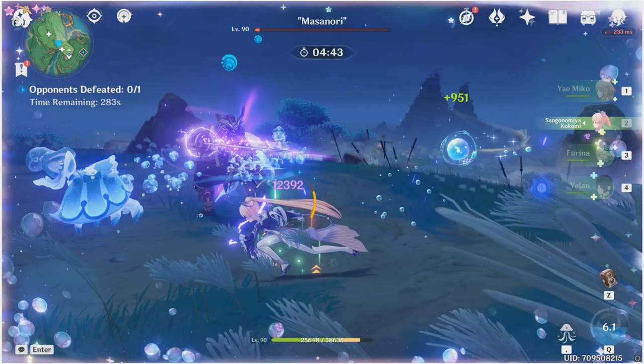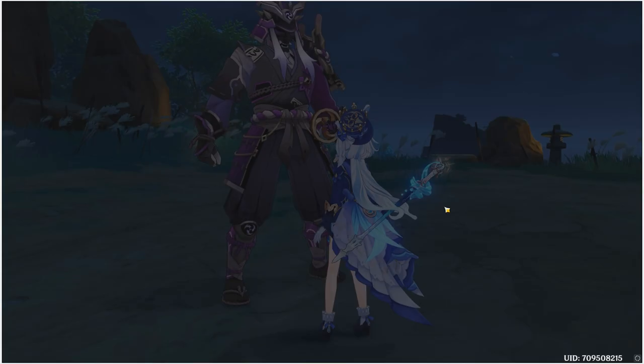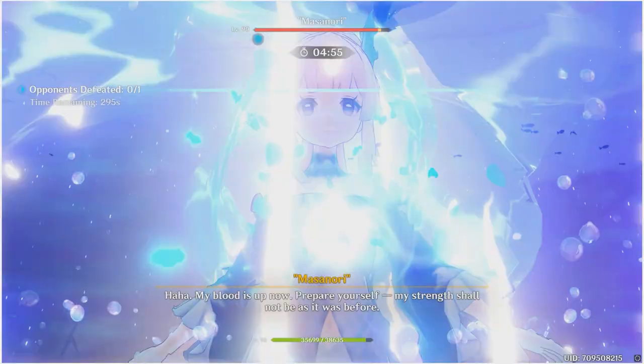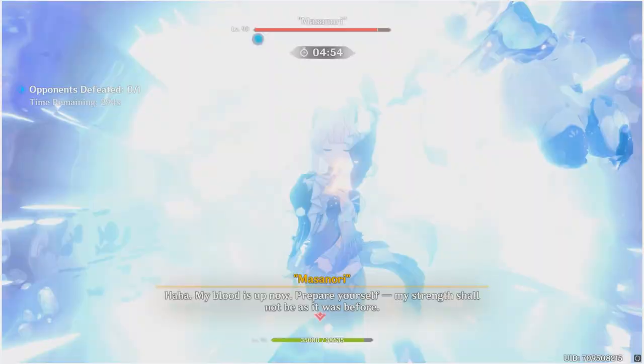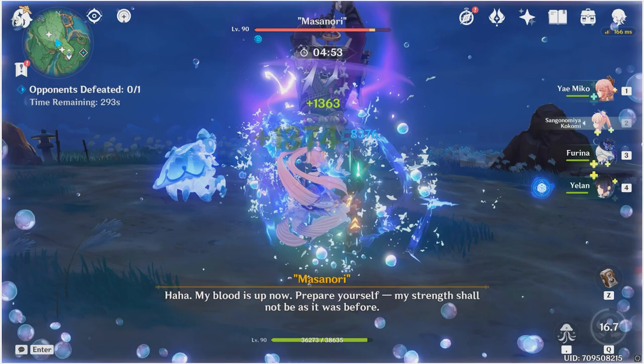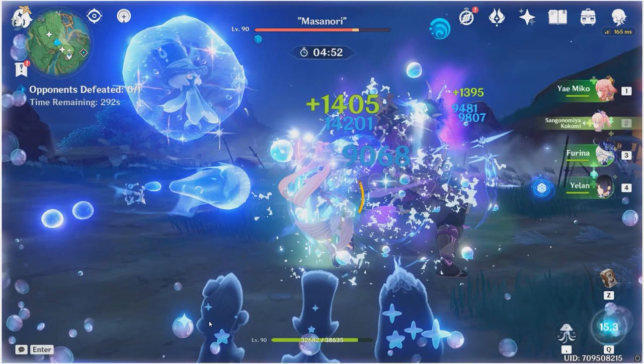You might be wondering how do you even know when you've reached the cap? This might be confusing to a lot of people so let me quickly explain. When it comes to Farina's elemental burst, there are a couple of small indicators that tell you how far you are when it comes to building fanfare stacks. The first one is the number of little critters that pop up at the bottom. The more members of the audience or crowd you build up, the more fanfare you are generating with Farina.